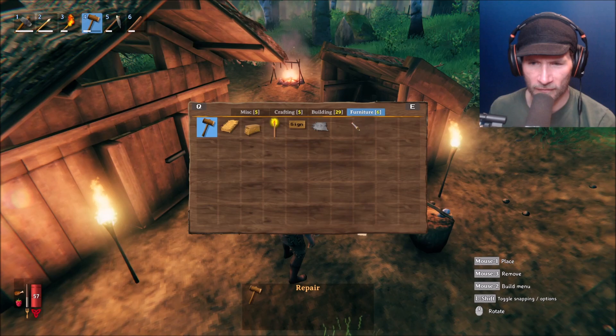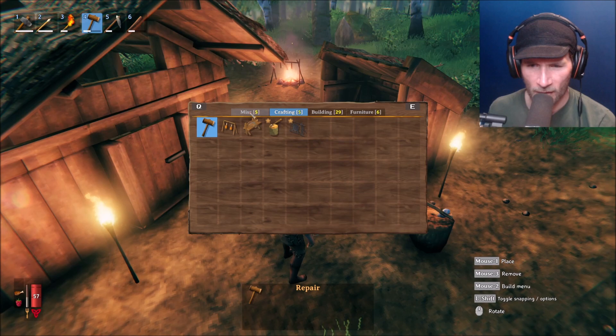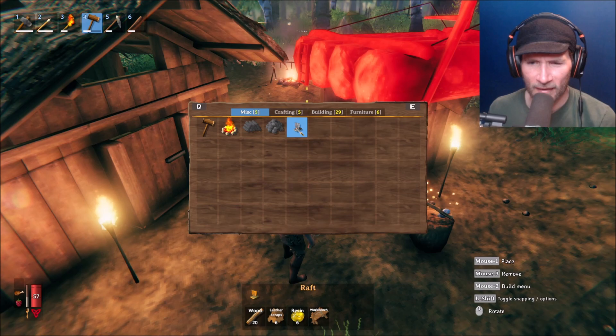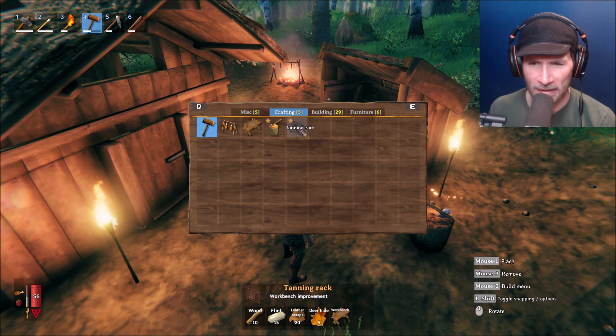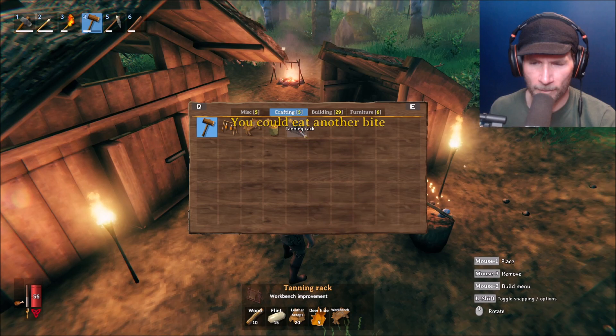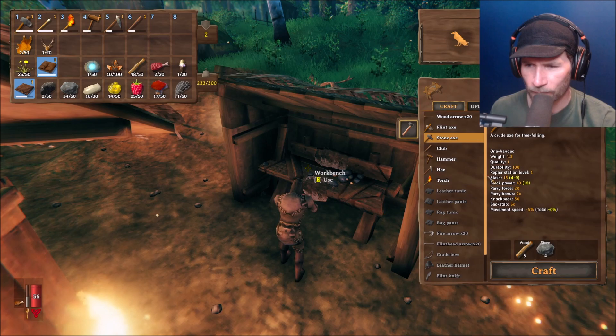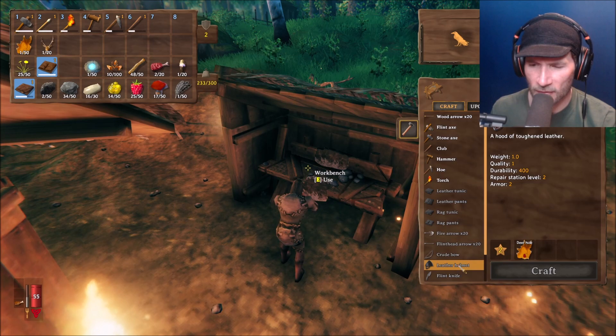I can make a sign now, that's nice. Deer rug — deer hide with workbench. Without having the scraps I need and the hide I need, I don't know if this tanning rack is what you need to actually make leather out of the hides, or if it's to process more leather, or if it's just a workbench improvement. So now let's use the workbench — leather helmet! Okay, so there's a lot of stuff. You don't need to use the tanning bench to make leather — we just need a bunch more deer hides.